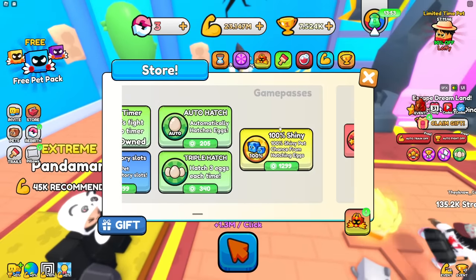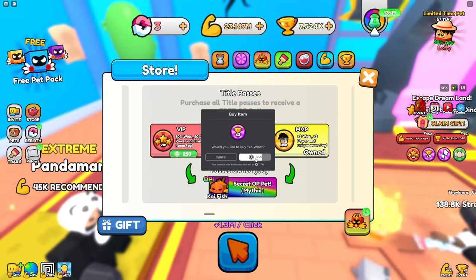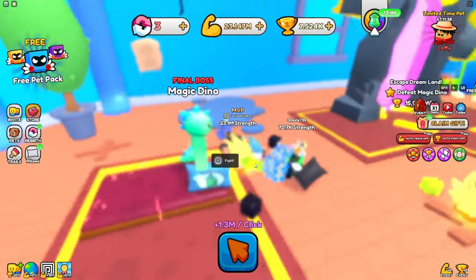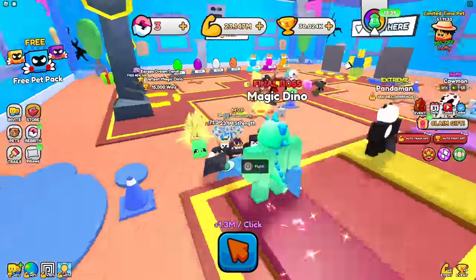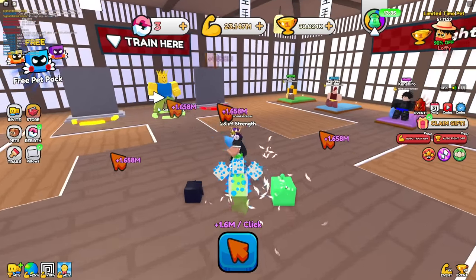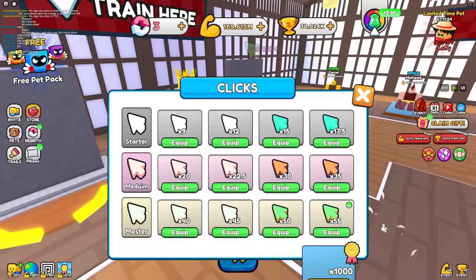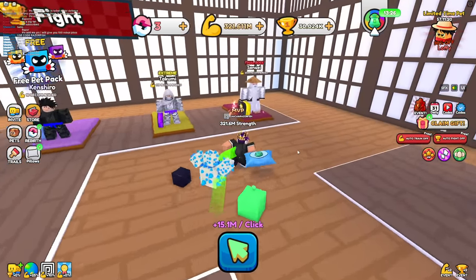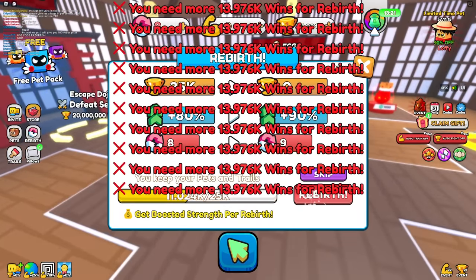I can get the three times wins right here for 335 Robux, which gives me even more wins. I got 7,000 wins from one fight; I need 50,000 to go to the next area. Now I get 22.5k wins every time. Moving to the next zone — we now have 15.1 million per click. We need billions to defeat the sensei.